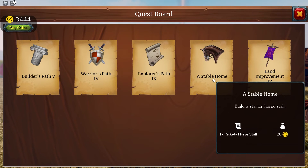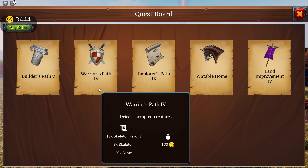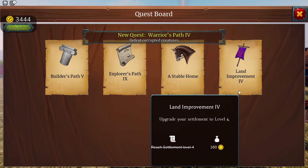Start a starter horse stall. Land Improvement — upgrade your settlement to a full level four. I'm only on level three, Caden. Do you hear me, Caden? I'm only on level three.